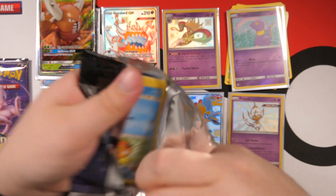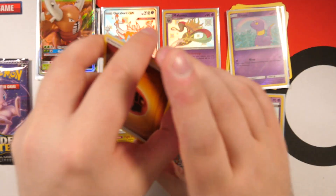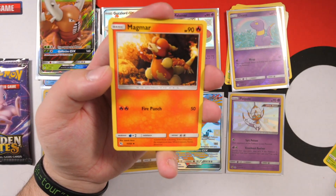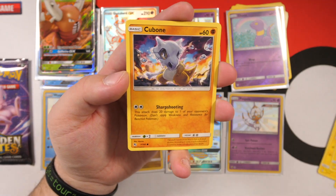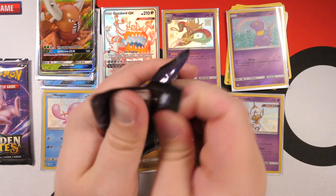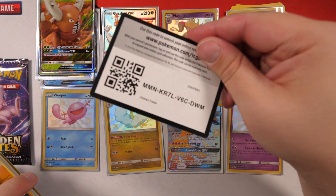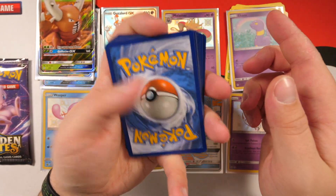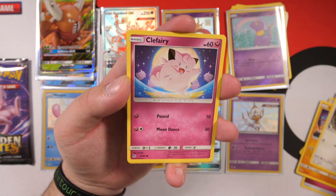We're now on to the Charizard packs — saving the best till last. Can he give us a Shiny Charizard? I'm not gonna stop opening Hidden Fates until we get that Charizard — whether I'm 80 and on my deathbed I'll still be opening Hidden Fates trying to get that Shiny Charizard. Charmeleon, Magma, Magikarp, Pikachu, Voltorb, Koffing, Cubone. We have a Reverse Holo Kangaskhan and a Brock's Training Holo at the end — that's decent.